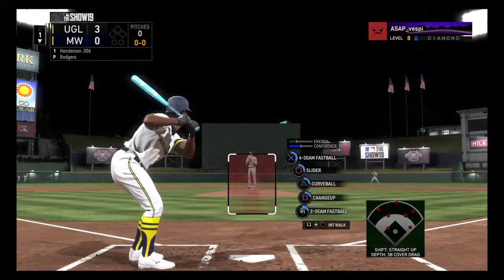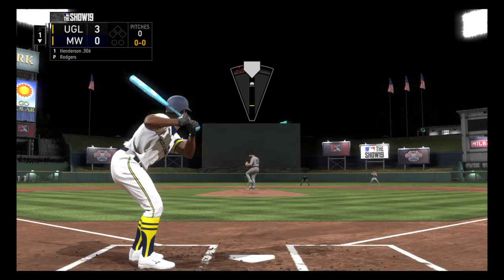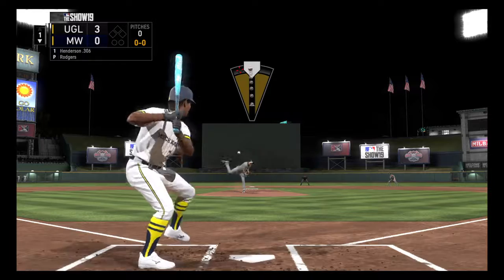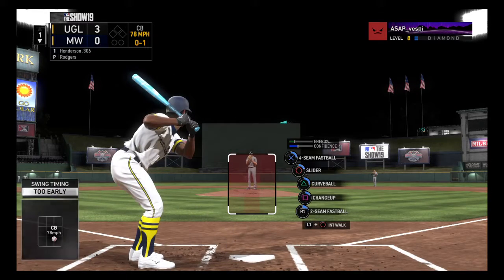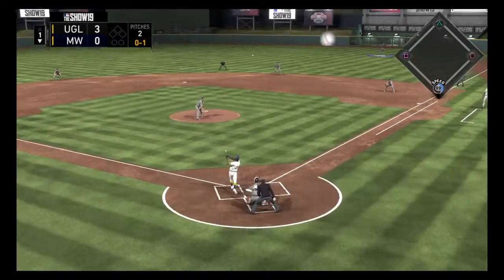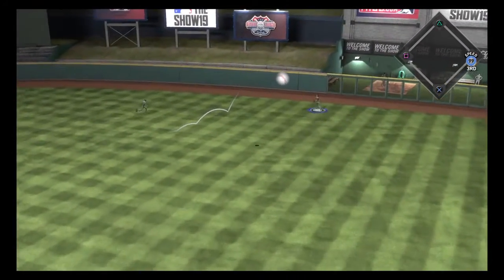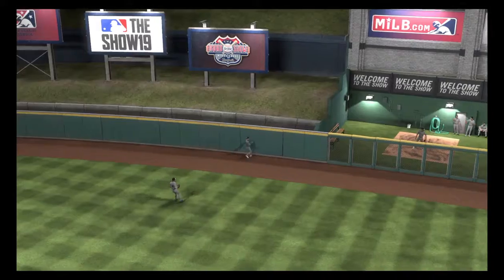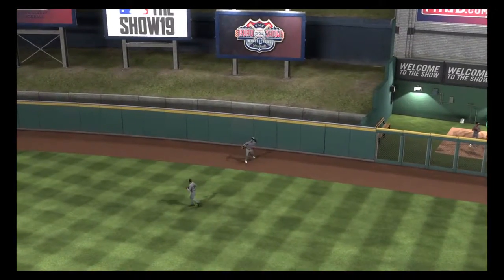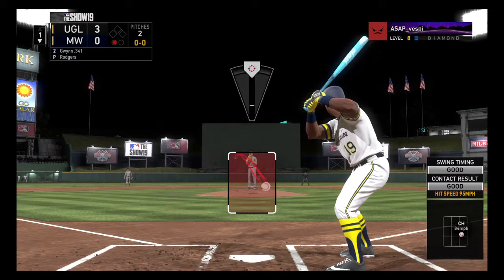Coming to the plate now, Rickey Henderson. It'll lead things off here in the bottom half of the first for the Wolverines — the center fielder. The curveball fooled him there as he's way out in front. Oh, and he goes the other way and he drives it out to deep right center field. And he's going to make the catch, and he paid a big price for it too as he crashes headlong into the wall.